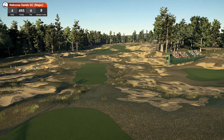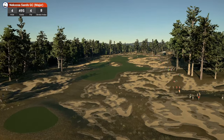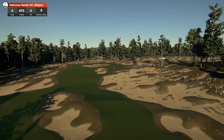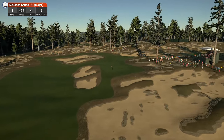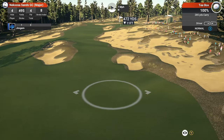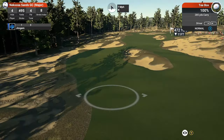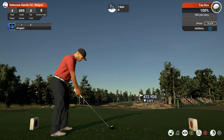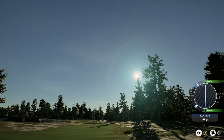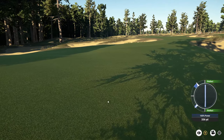Hole four — 495 yards, par four, stroke index eight. The waste sand or waste bunker work either side of the fairway is very nice. There's a bunker right in the center of the fairway around your landing zone, but a nice approach into the green. Going down the left-hand side — it looks less bumpy and gives a better approach to the green. Peach of a drive — 336 yards and a nice run on the ball.